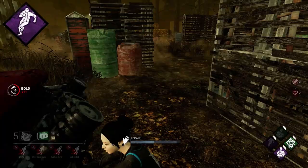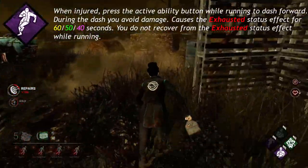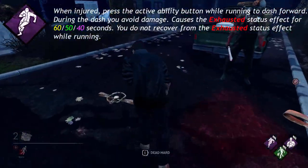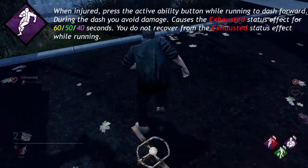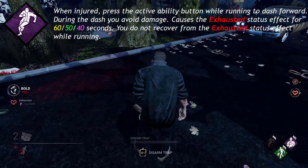Dead Hard, a unique perk to David King, says: when injured, press the active ability button while running to dash forward. During the dash you avoid damage. Causes the exhausted status effect for 60, 50, or 40 seconds.